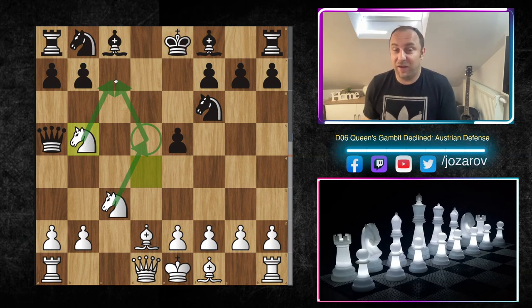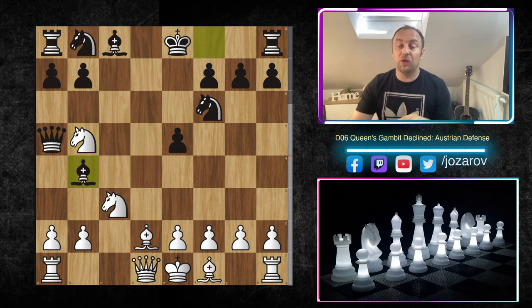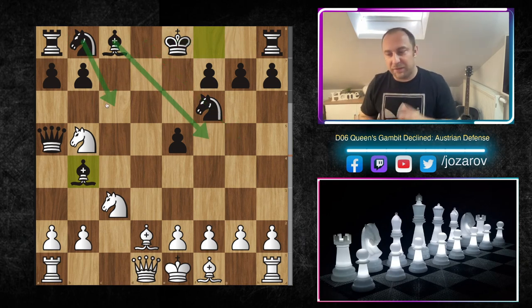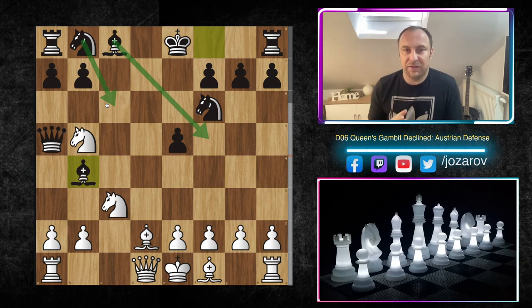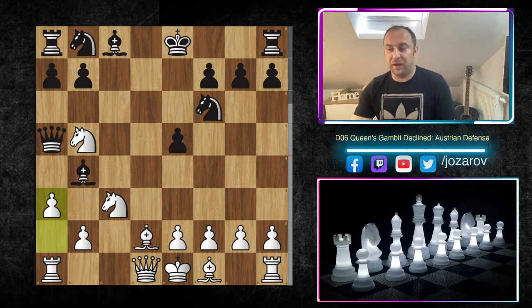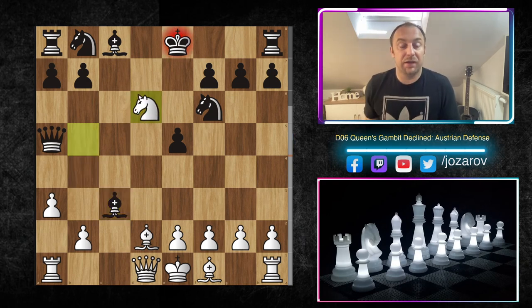You'll see what Shirov does here against the Austrian Defense. He destroys this opening with beautiful tactical shots. After knight to b5, in the game Shirov's opponent tried bishop to b4 — quite a logical developing move. Black is hoping to finally secure the king, develop the light-square bishop, get the knight into the game, and hope for the best. But Shirov doesn't allow this scenario. He plays the move a3, forcing Black to make a move. We get bishop to c3.